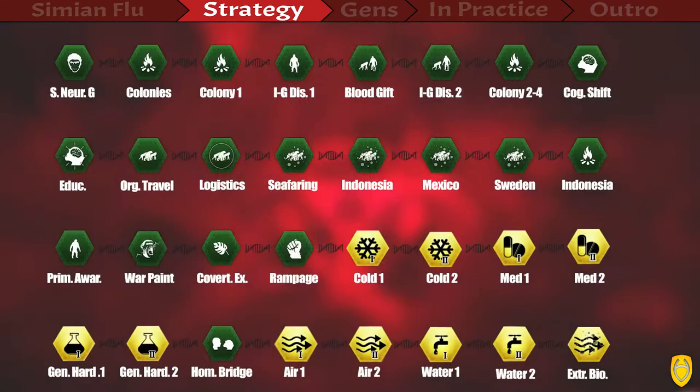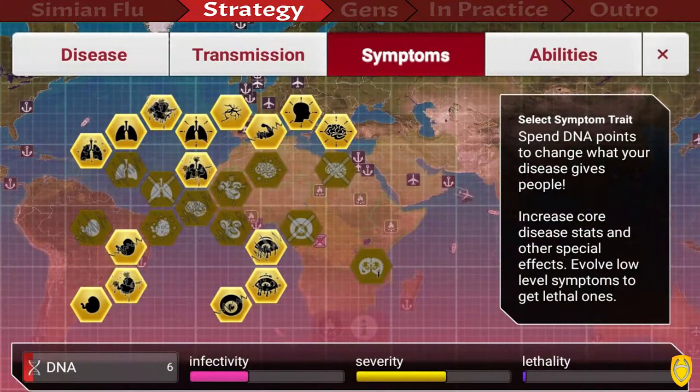Here's a complete overview of the strategy we're going to use. It's the foundation for everything. There are some things to tweak, but I will talk about that in the practice part. Very important: those are the symptoms that we can allow to evolve, because the plague really likes to evolve stuff on its own. Things that are grayed out you have to devolve once they get evolved.